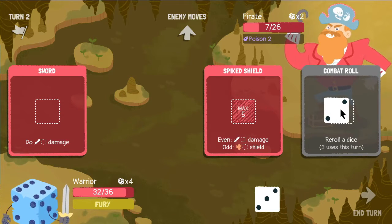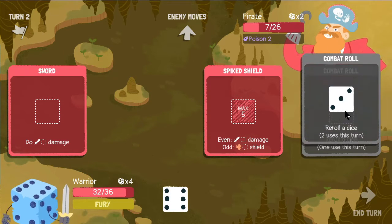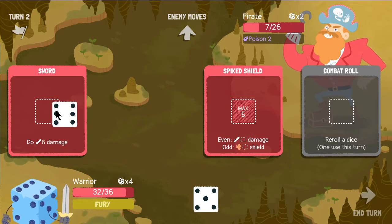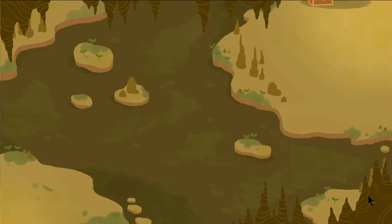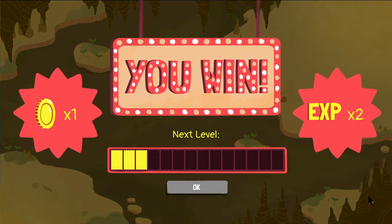Let's roll this two and see if I can maybe get a five. Six is good. Now if I can roll this into an even — it's not a six, but I'll take it. I could go for the kill, but it's one HP away. Oh, he died to poison! I forgot about that.